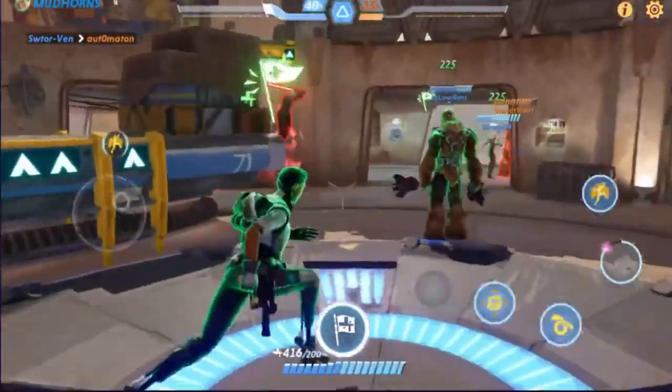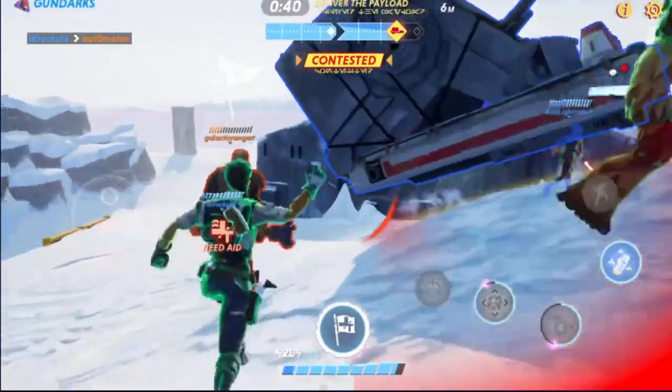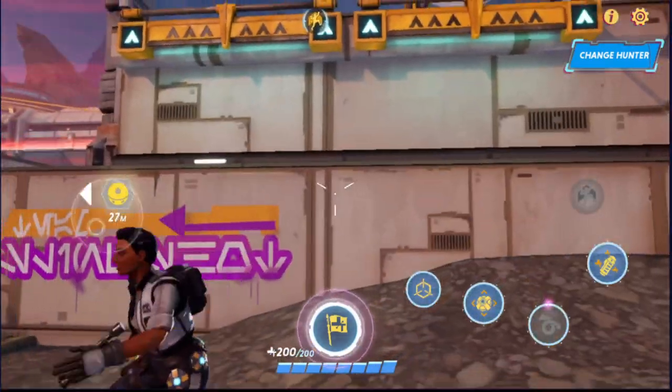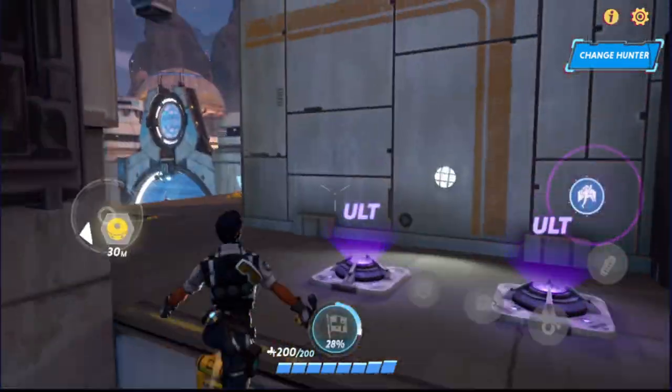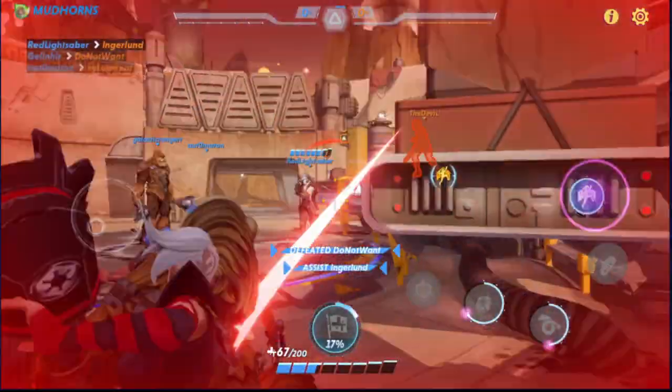Let's continue with her ultimate, Rallying Cry, which basically transforms everyone into Grots. And finally, her passive ability, Augmented Leap, which lets her get ultimate pickups first and escape from Reeve — I mean, danger.